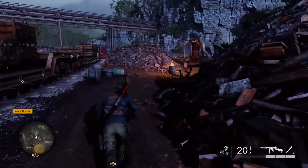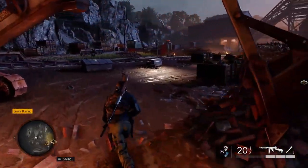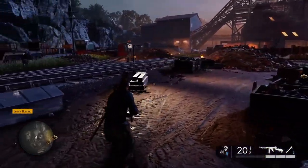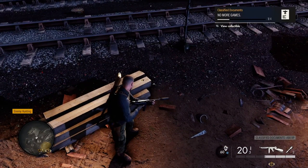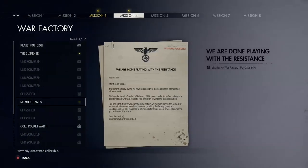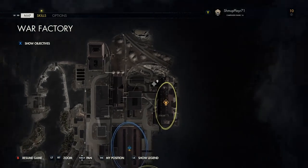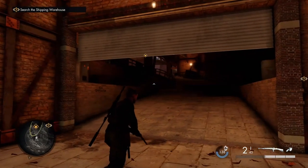Pick that one up and make your way around this junk pile, around here underneath the digger, and on another set of steels we have the first classified document.